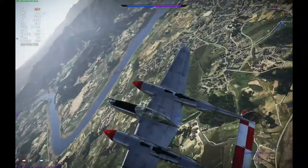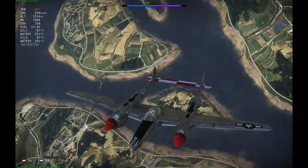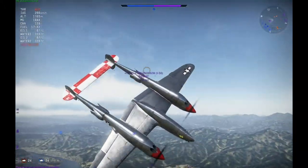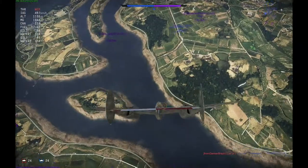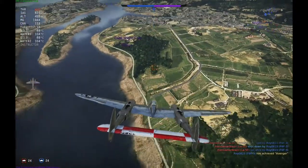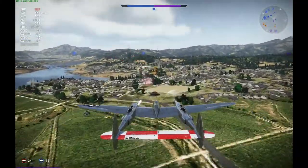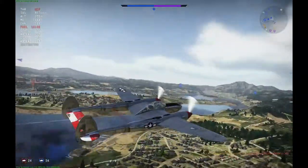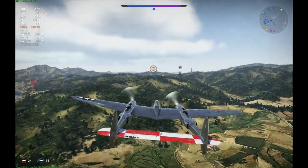I zoom climb back up and hopefully find the next opponent. Oh, I didn't see that coming — there's a guy pretty high up and he's coming after me, he seems to be the squad mate of the other I-16. I need to pick up some really high speed. I can hear him firing. I will not engage this guy, I just need to run away — and this plane is very good at running away. Okay, he set me on fire. Hopefully the fire goes out before I burn down. Okay, perfect — the fire is out.